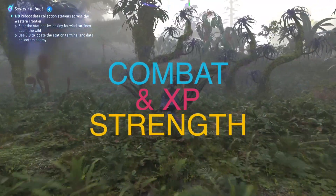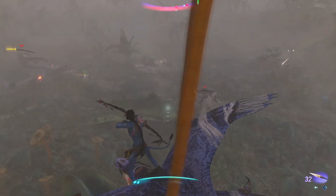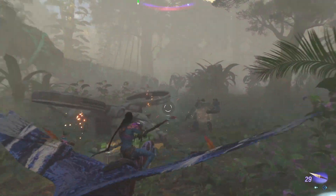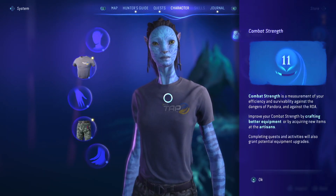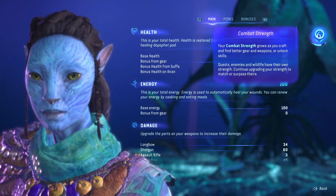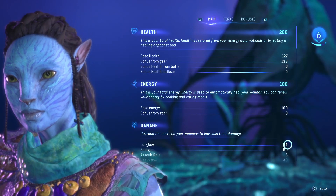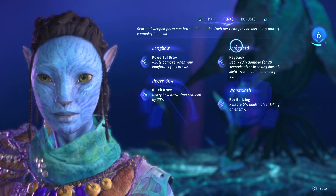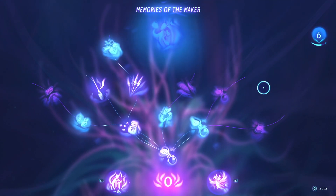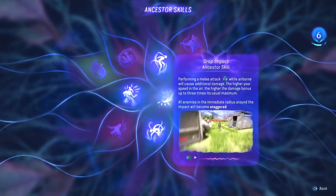Combat Strength and XP. There is not an XP system in this game. Different locations, enemies, and wildlife will have a level attached to them. As you gather new gear and weapons, you'll raise your level. You can check your level by going into the main menu, going over to your character, and highlighting the number shown in the top right — this is your combat strength. Your combat strength is directly tied to your weapons, gear, and skills. As you gather skill points, you can invest in different combat abilities for your hunter, unlock new abilities through memories, and raise your base stats.